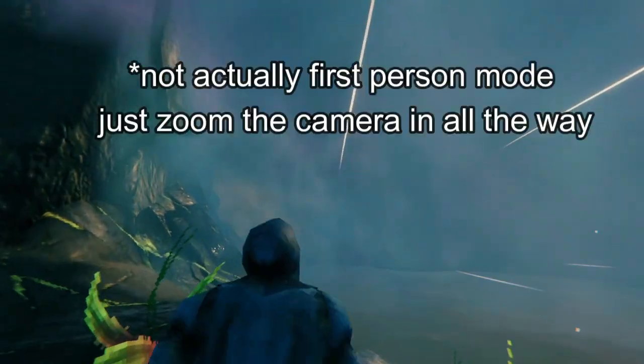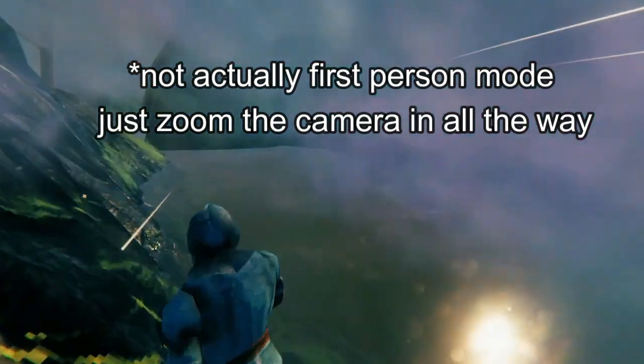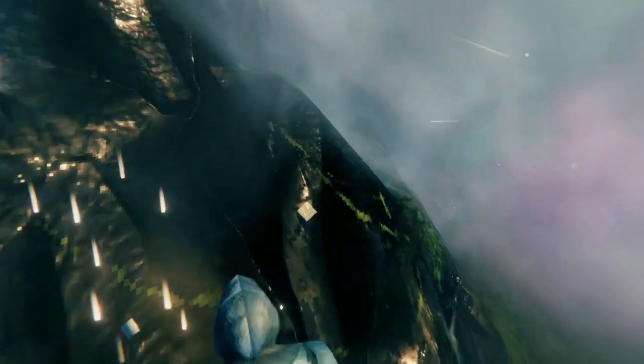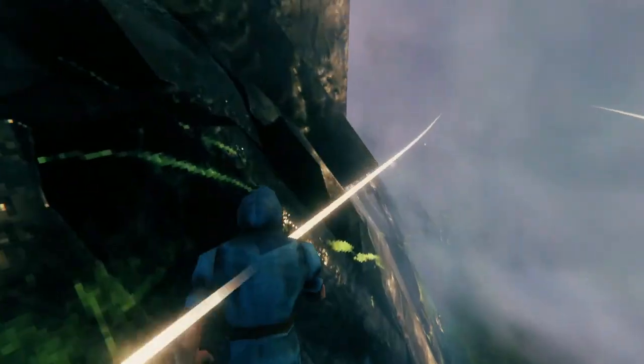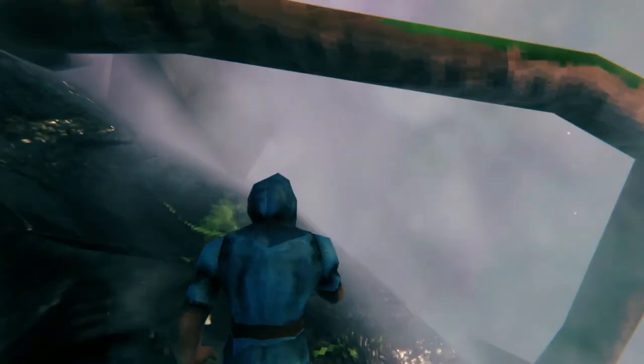And if you go into first person, you can actually see further through the mist. When you're running, it sort of clears away a little bit in front of you. Whereas if you're going backwards, you don't see the clearing effect at all. If I keep my camera out, it looks like I can't see anything through the mist. But if you zoom into first person, you'll notice that the mist actually clears right in front of you and around your character. So you can explore the Mistlands without a lantern.